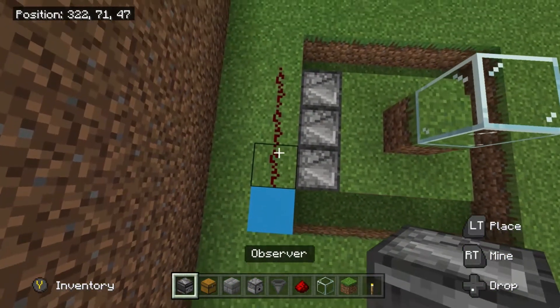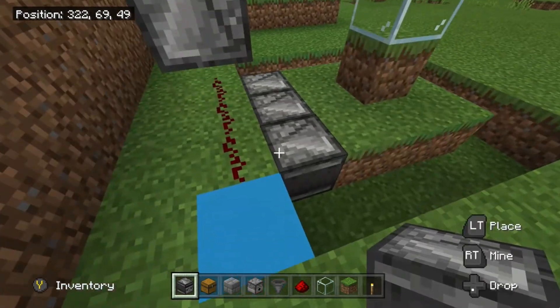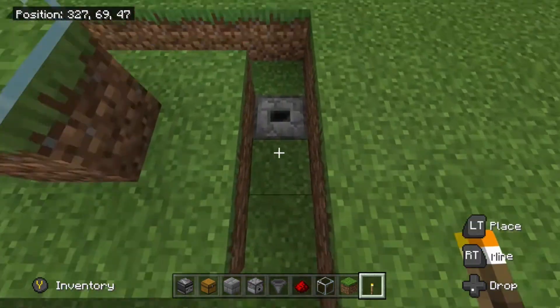Place an observer aiming down on top of that redstone — that will bring the signal up when we get it. Then place torches in each corner.